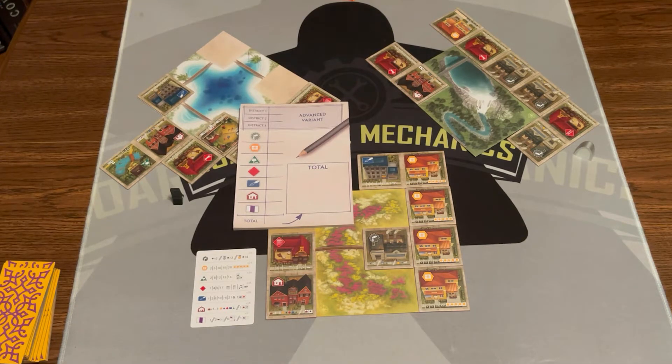That's how you play Between Two Cities Essential Edition. Let's go to the top and see what I think about it. The components: first off, it has two rulebooks. It has a basic rulebook, which is amazing — tells you how to play, all the variants, gives you a breakdown of the rules on the back. There's also an optional solo rulebook with some two-player variants, though this game shines with more players.